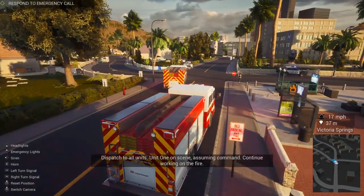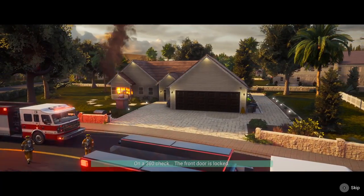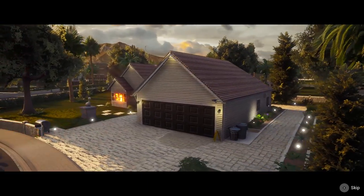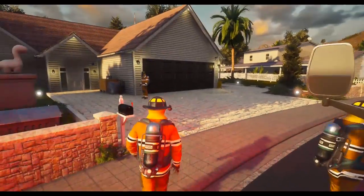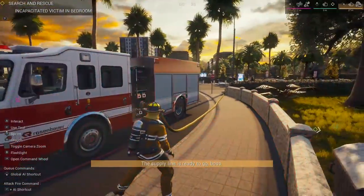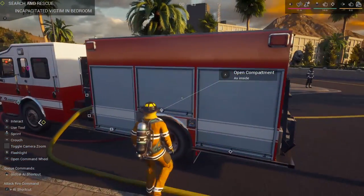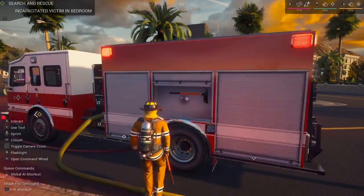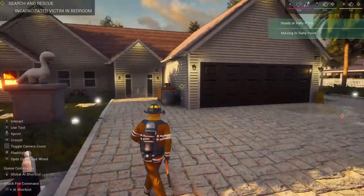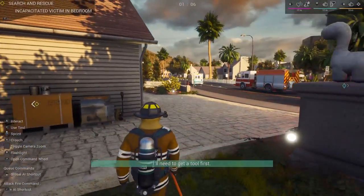There is some police presence here too — they blocked off the street. So we need to find the fuse box, cut the power real quick, and it looks like the front door is locked. We need to find a way in the house. The AI is gonna go ahead and get to work. Let's get to the back to find some more supplies. We got an axe here, let's go ahead and equip that. I've got one squad mate working on an attack line. Let me go ahead and call the others over — I'm gonna get one to break open the door.